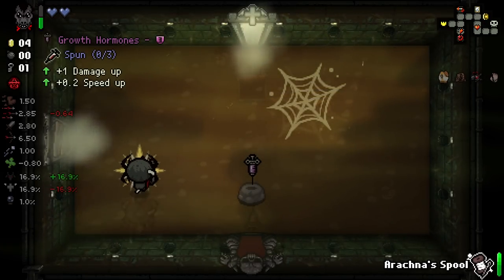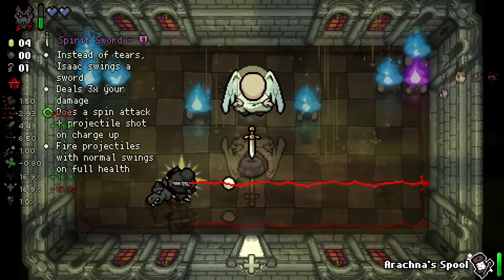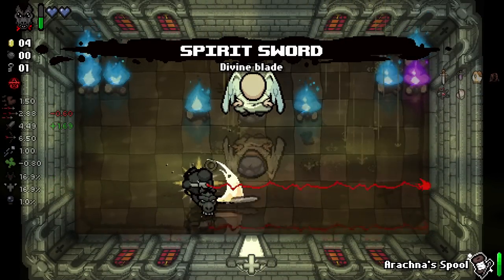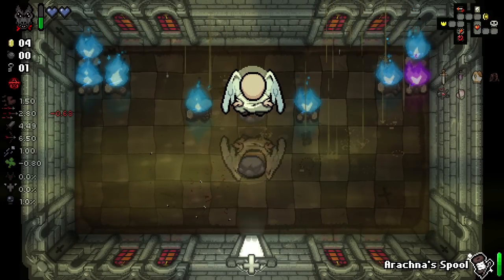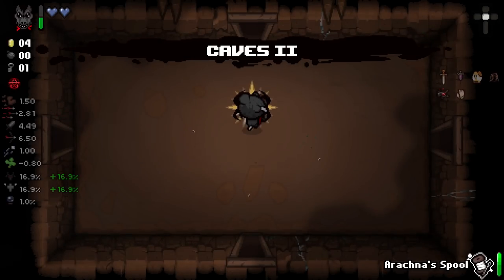Good kill on Clostomia there. We do indeed get our Angel deal. And there's that damage up we were kind of looking for. I'll take it. I was really hoping it'd give us the bloody tech synergy, but that's with normal Technology, not Tech 2. But I'm still pretty happy with the Spirit Sword run, especially as a spider — I feel like I'm going in with a bite.